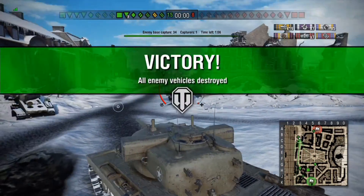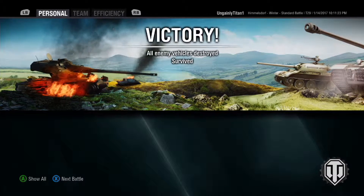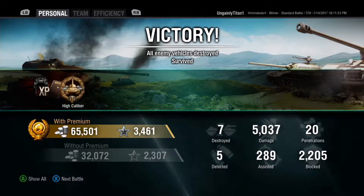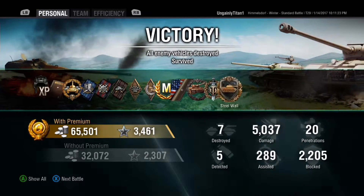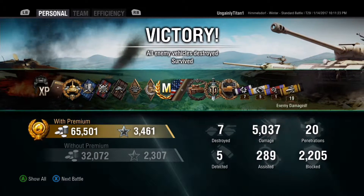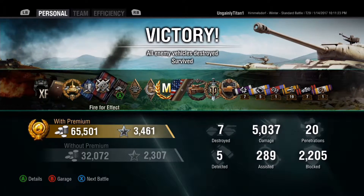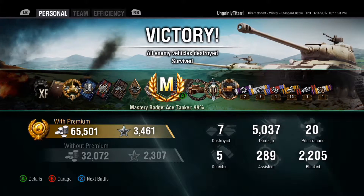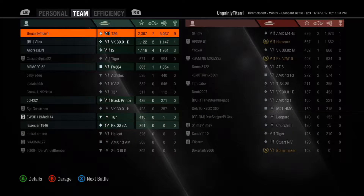So now we have the final results: 5,000 damage, High Calibre, Ace Tanker, Devastator, Top Gun, Steel Wall, blocked over 2,200 damage. And when I looked at my damage standing I was practically at the door of the second mark of excellence, so I spent the rest of the night grinding for it.